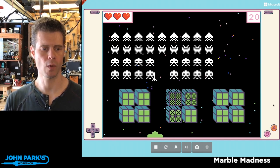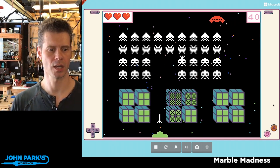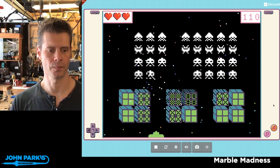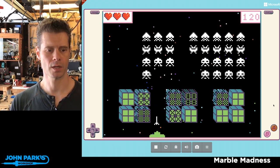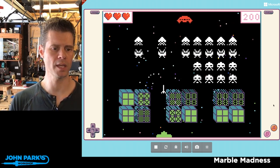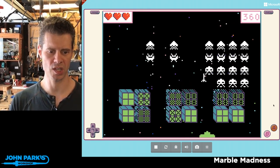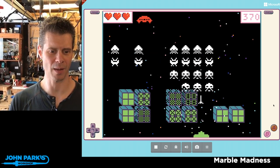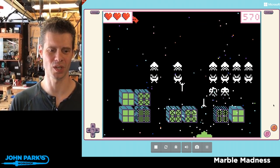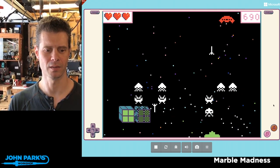What I thought was cool — I've tweaked his code a little bit so it happens sooner — but notice that as I get rid of enemies, they start moving faster. Every time I get rid of a couple of them, they're going faster and faster. This is actually going to get pretty challenging, which if I recall actually does happen in the real game.